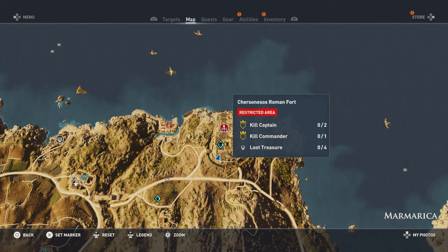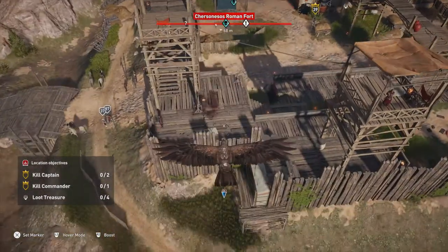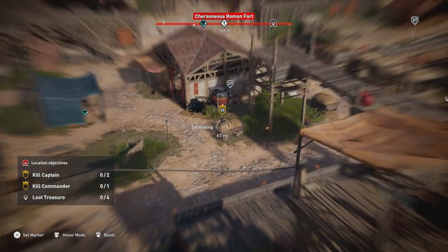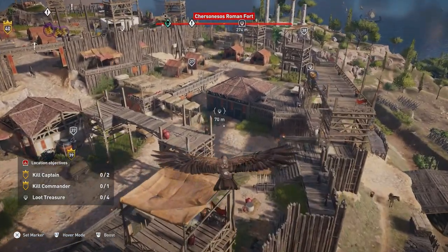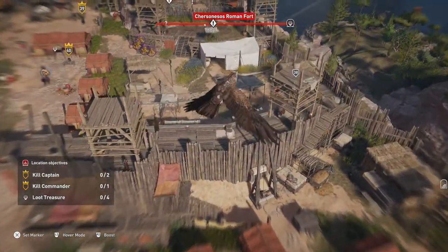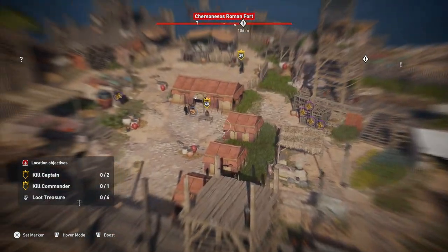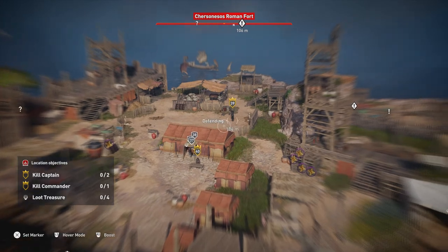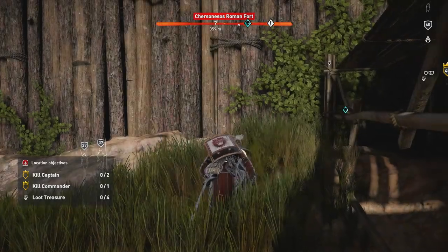G'day gamers, welcome to newbydesign. Going to be doing a video here on Assassin's Creed Origins - we're checking out the loot treasures, killing the captain and the commander in the Shera Senesos Roman fort. We're gonna start on the south side of this partially completed fort, go over the wall, get to the captain, work our way into the room for the loot treasure, follow along the right, go behind the tents along the wall and up towards the top into the tent for the third loot treasure, then kill the commander. That last captain looks like one of those tough ones with a lot of HP.